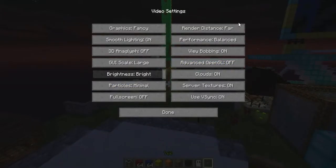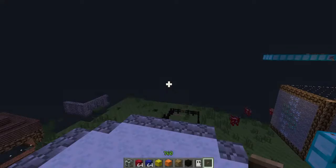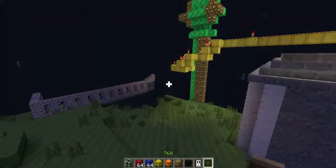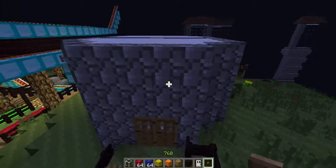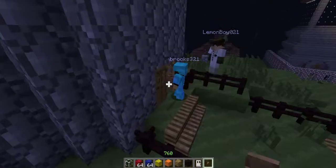I'll just turn render distance down a bit. Let's look at some of the textures — it's cobblestone. Wait, I'm still lagging at short render distance. What is going on? It's fine, never mind. I'm at about 20 now, that'll do. What's this? Cobblestone. Yeah, this is cobblestone here.